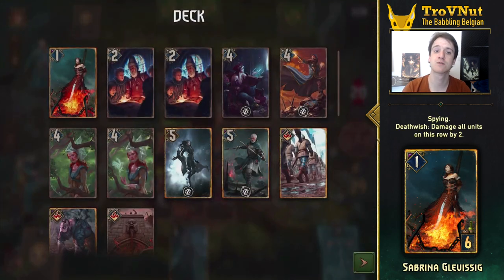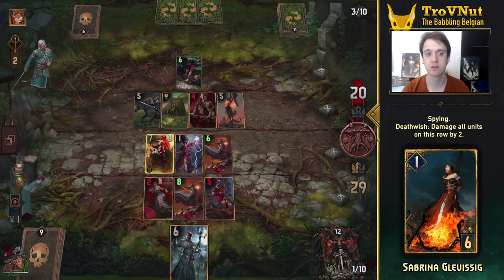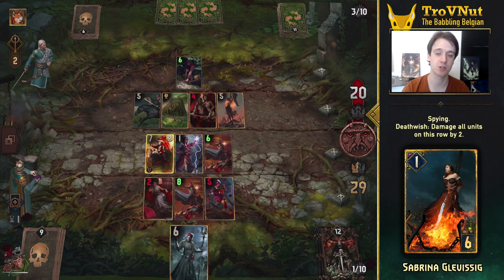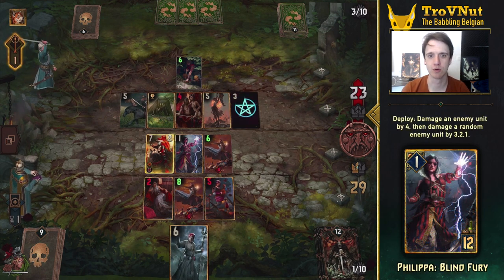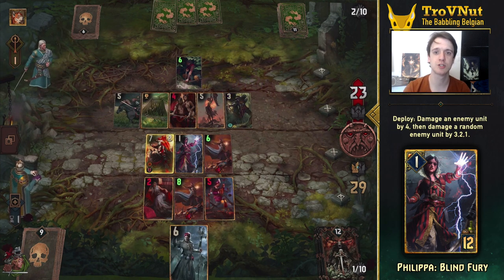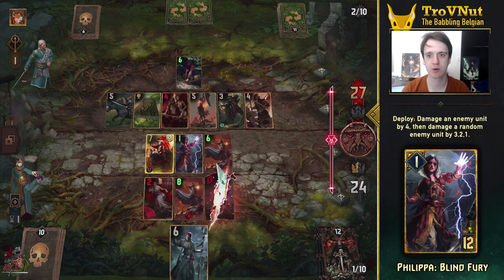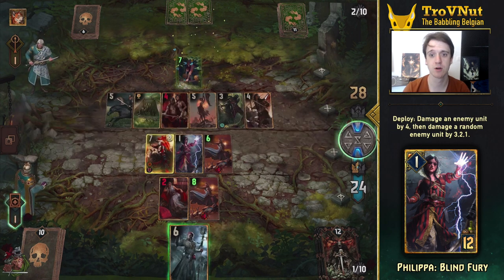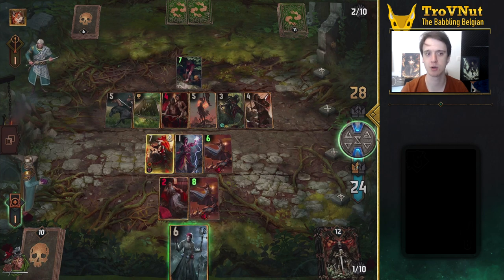Sabrina can deal massive row damage, and if you have a Spellweaver on the board, you can take her out immediately since she also counts as a mage you play, giving you an extra charge on your Spellweavers. Tulipa Blind Fury is our final power move, dealing 4 damage on a targeted unit, followed by 3, 2, and 1 damage on random units. She can clean up stragglers or weaken the board enough for the Spellweavers to take out more units. Remember, most of these cards also provide your Spellweavers with extra charges.